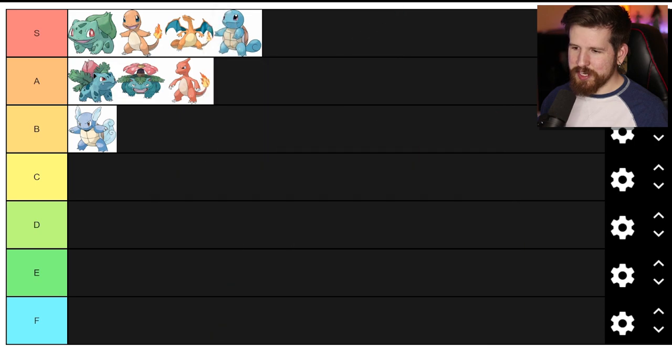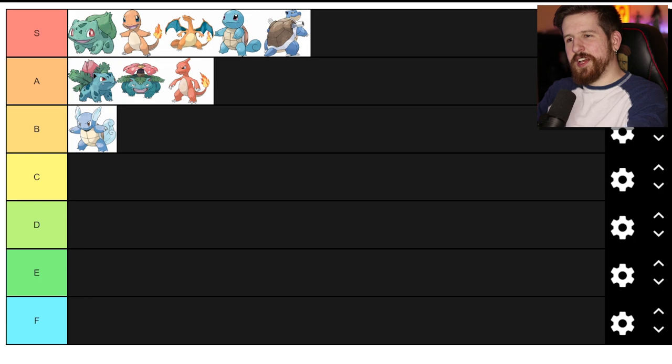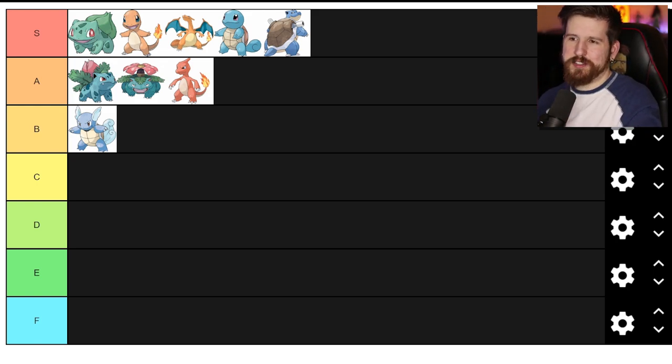Blastoise is such a step up from Wartortle - it's uncanny. We're gonna put him in S tier. Look at Ivysaur to Venusaur, then Charmeleon to Charizard, then Wartortle to Blastoise. That's why the latter two - Charizard and Blastoise - are S tier and Venusaur is A tier to me. It's not that it's a bad evolution, it's just it's too close.